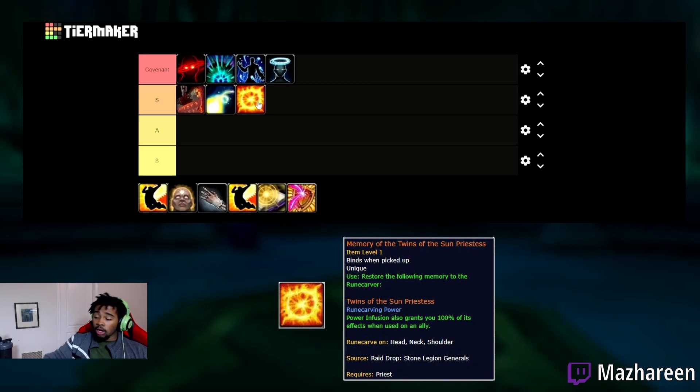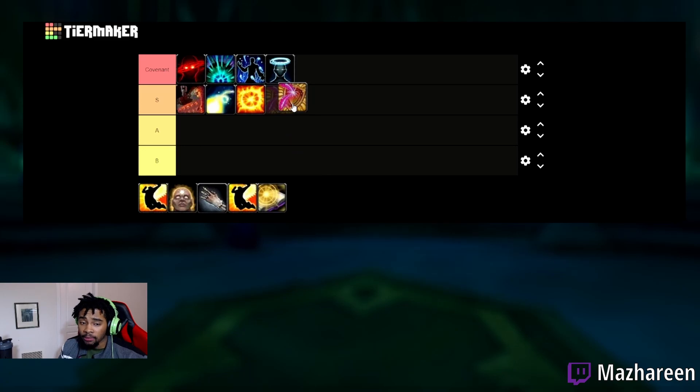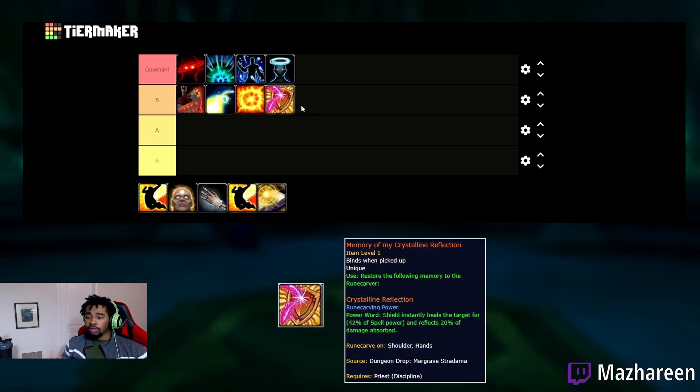Another powerful legendary that's definitely S-tier in my opinion is Twin of the Sun Priestess. When you use Power Infusion on a teammate, you also get Power Infusion yourself — essentially double Power Infusion. I'd expect a lot of priests to run this when playing with spellcasters like Affliction Warlock, or really any class that benefits from haste. We also have Cursed Reflection: 20% of the damage absorbed by Power Word: Shield is reflected back to the attacker. This adds extra pressure and is especially good in 2v2.